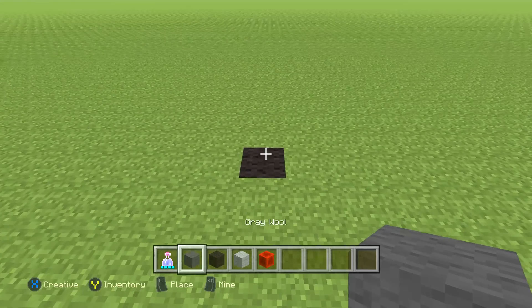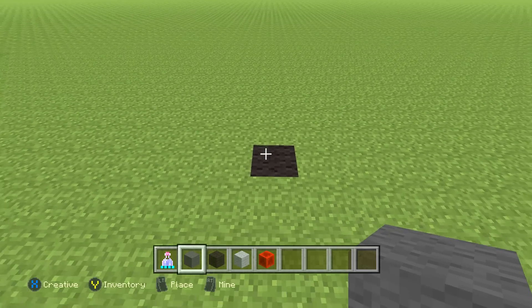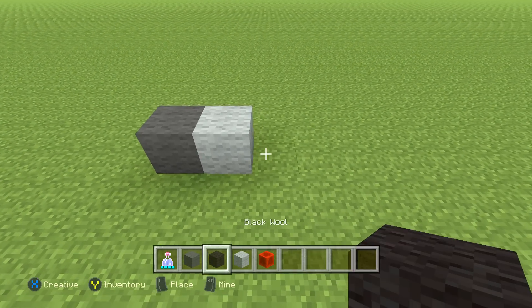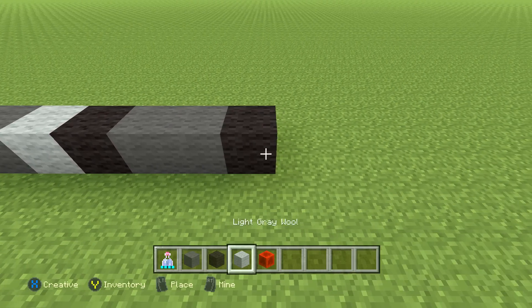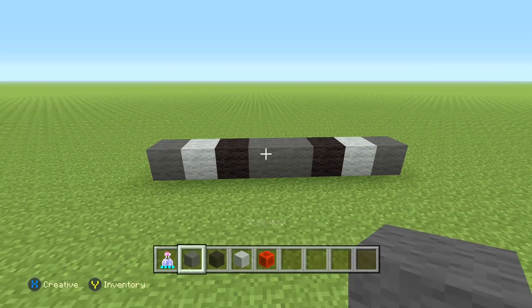Starting off, we're going to start with the gray wool and work to the right. As always, if at any point you feel like I'm going too fast, you can pause or rewind. So: one gray wool, then one light gray wool, then one black wool, then two gray wool, then one black wool, then one light gray wool, then one gray wool — just like this. That's what it looks like right now.